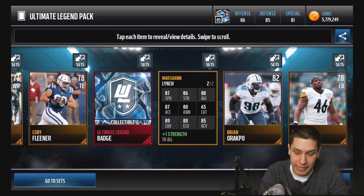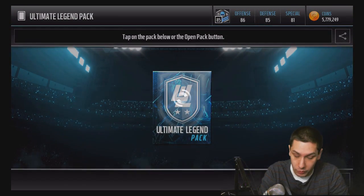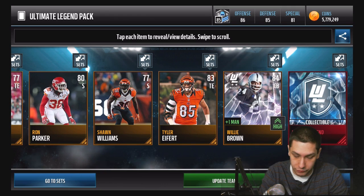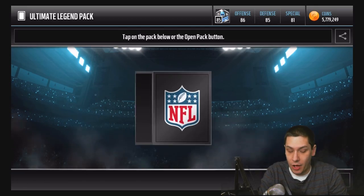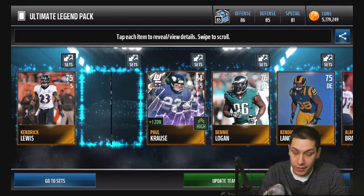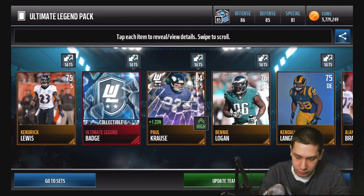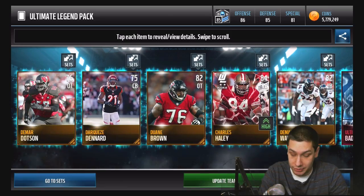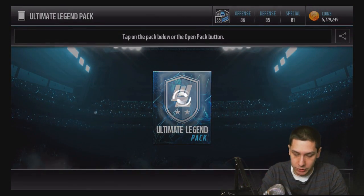Hopefully we'll get something good. We just need one ultimate legend pull to make it worth it. If we get a Marshawn Lynch — it's kind of cool that they have the old versions of players, like the Marshawn Lynch when he was on the Bills, 87 over 84 overall — not really usable at this point but still cool. We also get Willie Brown, another older version at 84 overall, and ultimate legend badges which have value for sets. Right as I say that, we pull Charles Haley.